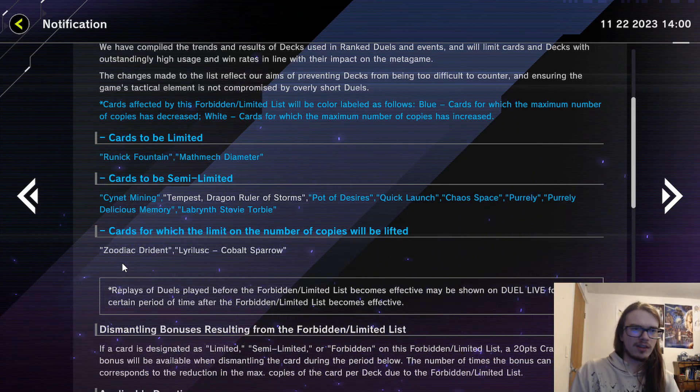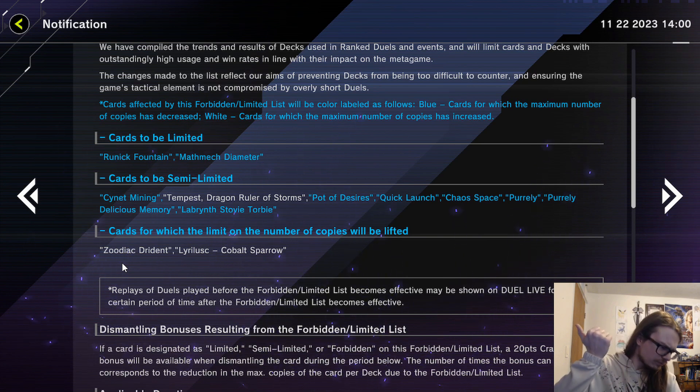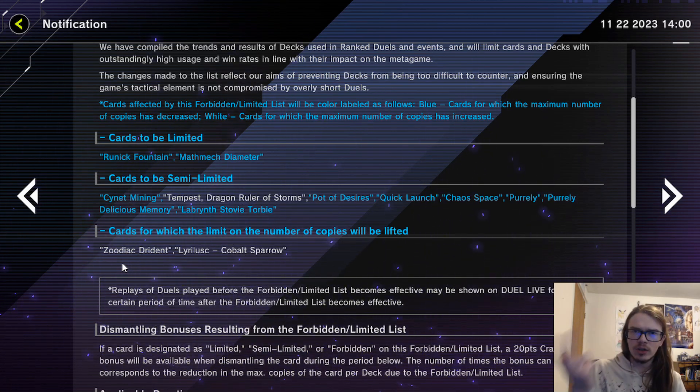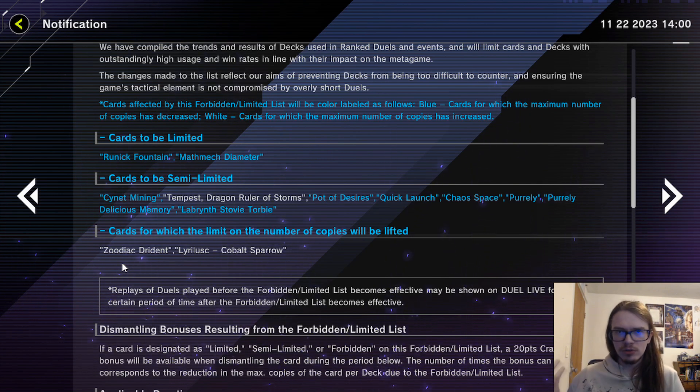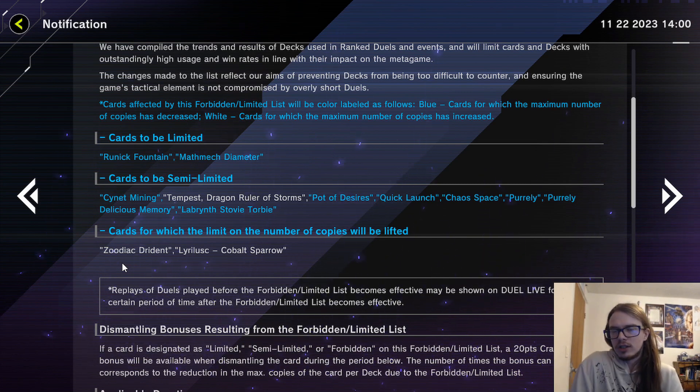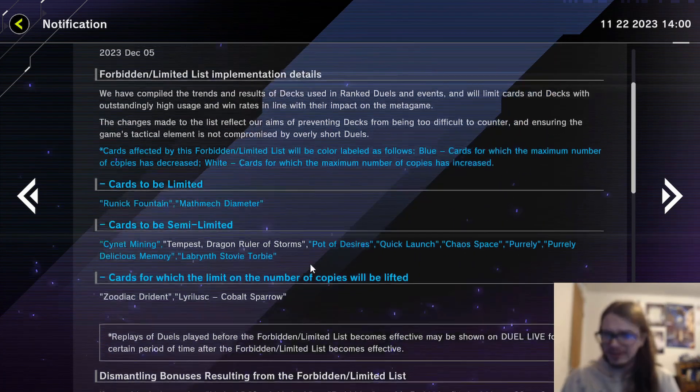Same with Conquistador, which is currently at two for some reason — that card was limited for so long and I don't know why. Long One is also at two for unknown reasons. You could even give back Aluber and Branded Opening since Brand Diffusion is at one, but alas.